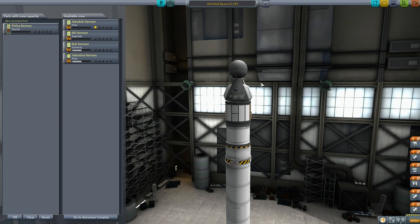Just want to point out: this tourist contract gives you a crew member who has to occupy a capsule but they cannot control the spacecraft. Probe bodies are things that control spacecraft and they don't need crew. They do need electrical power, but there's a bit of electrical power on this spacecraft.